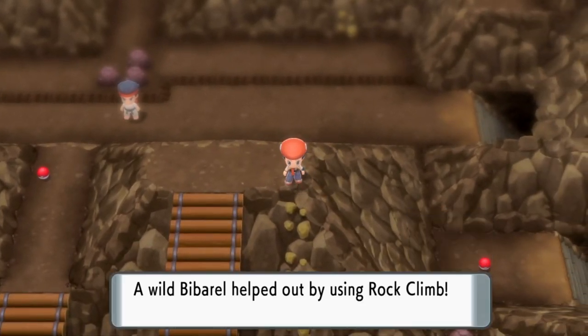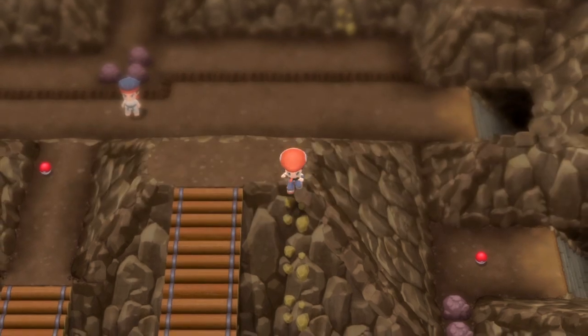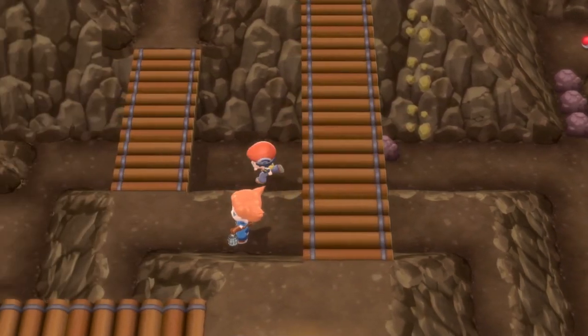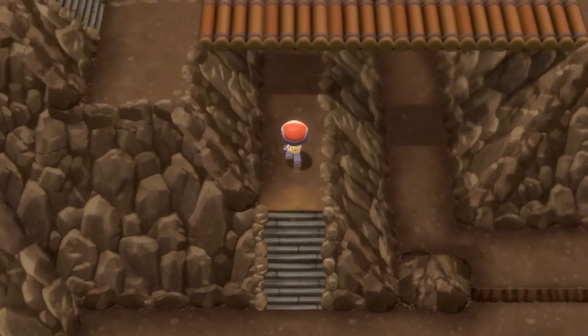Next up we're going to head to this rocky part of the wall and we're going to use Rock Climb on there so our Bibarel comes out. Now that we're down we're going to head over towards the left hand side past all of this stuff and then up this set of stairs.